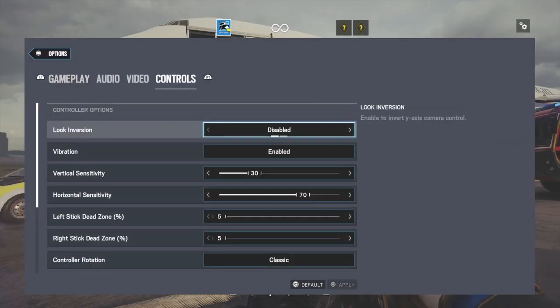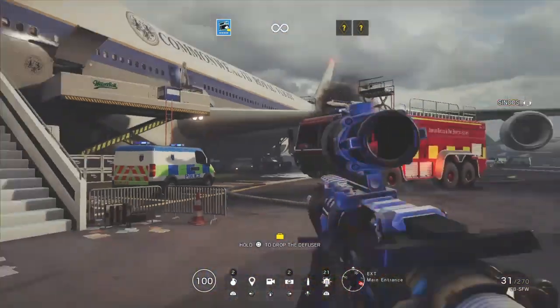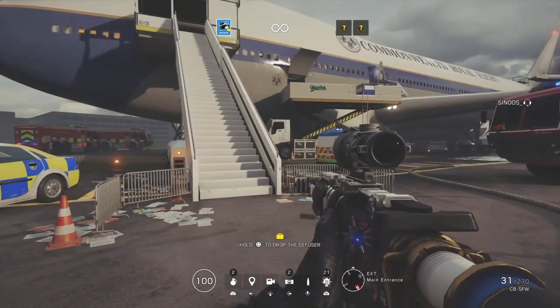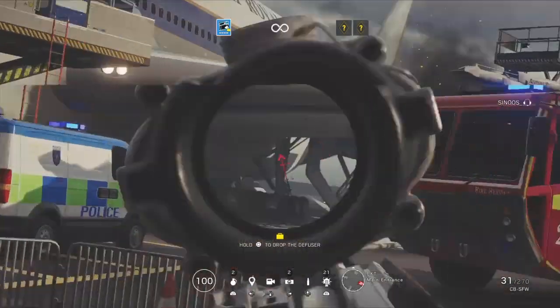Let's talk about numbers. Vertical sensitivity — I suggest it should be low, from 30 to 60, for two reasons. The first reason is recoil control. The Buck has a lot of recoil. With a low sense from 30 to 60 you can easily control recoil on any gun, even the Buck with the most recoil.